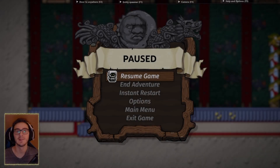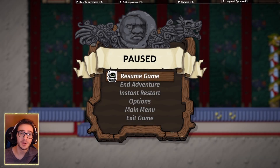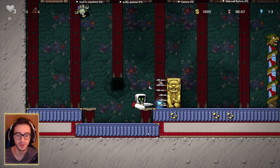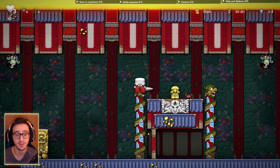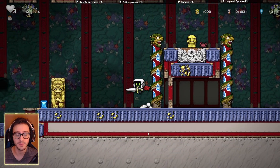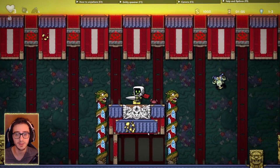Hey guys, today I'm going to be going over two different ox skips. For this first one, you're going to need any movement item, sticky paste, at least two bombs, and a few ropes. It's not really possible to do otherwise. I'm going to be doing the ox skip without the ox and I'm using Overlunky to set it up.